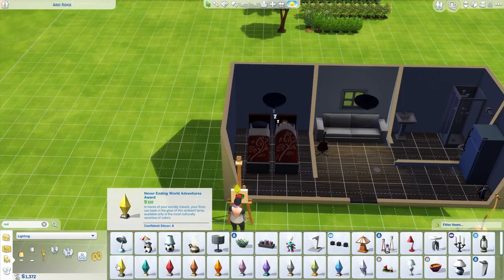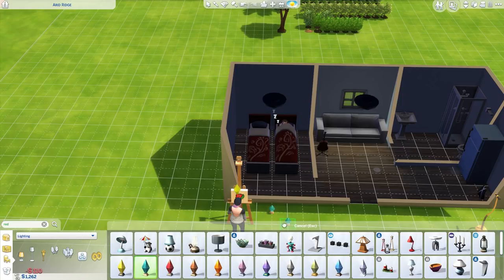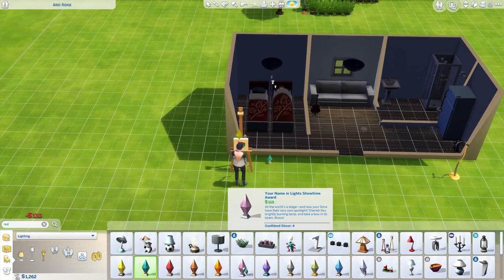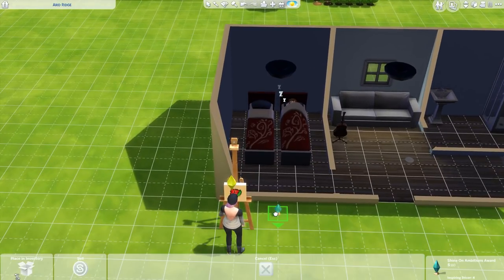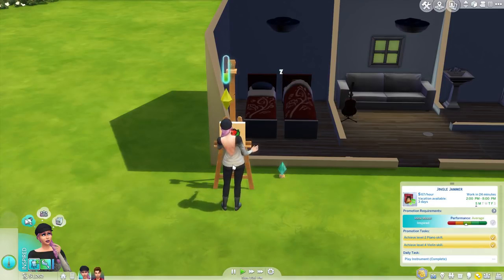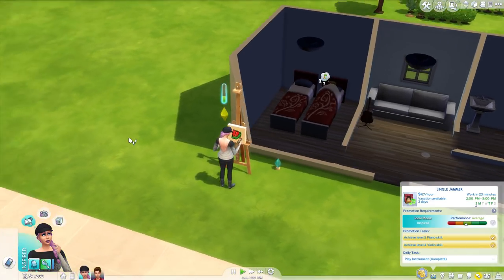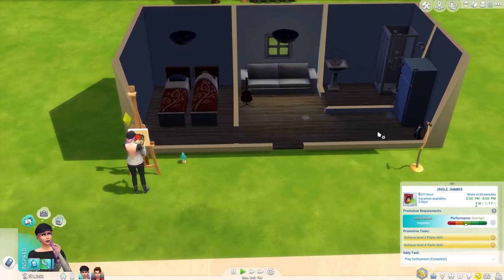Let me double check lighting — aha, here they are! Oh, they're awards, not trophies. Okay, so 'confident inspiring' — here we are, the Ambitions award. So I want to have this little dude right outside there so they can be inspired all the time when they're painting. I need to go back into live mode and enable the emotional aura on that. So anyone that does any art out there will be inspired, and anyone doing any singing out here will be inspired as well.